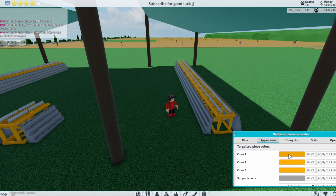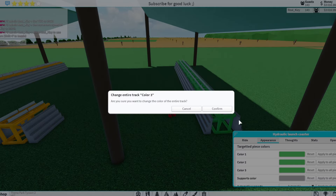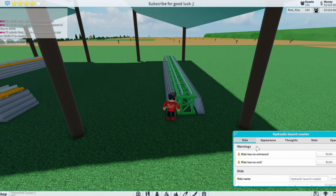Now we're gonna move on to the ride. We're gonna make the ride green because the ride is green, and I'm pretty sure that's the wrong color because it's supposed to be a little bit lighter — like that. And then the supports are like blue or something, so we'll just do like a blue color for these supports. Now let's start building the ride.